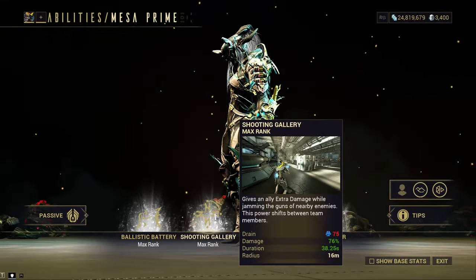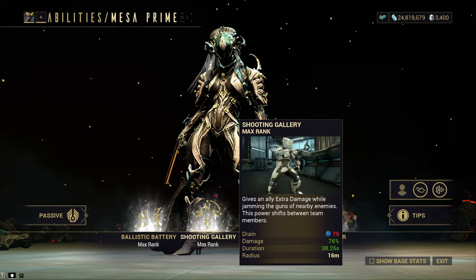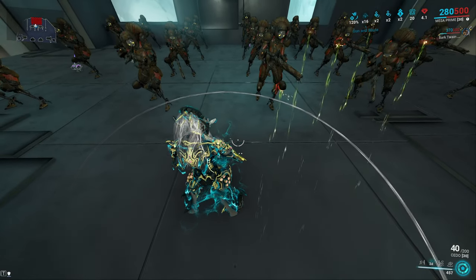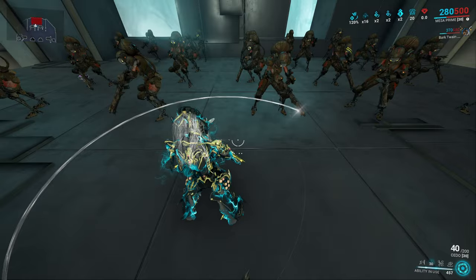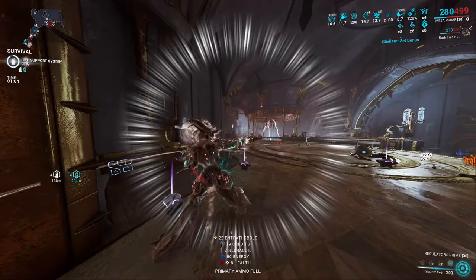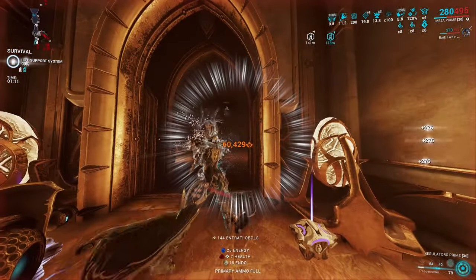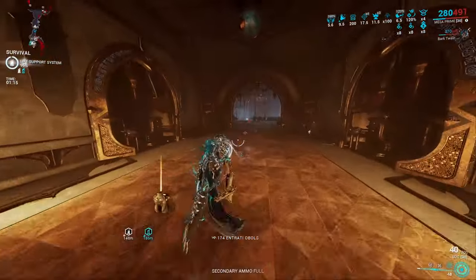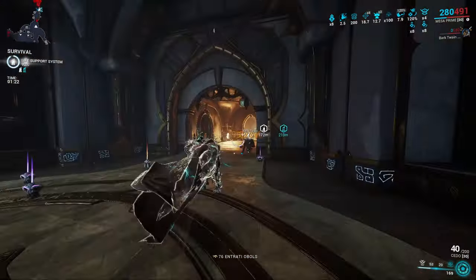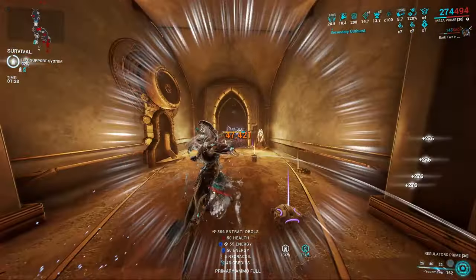Her second ability, Shooting Gallery, creates an energy ring around Mesa that increases her weapon damage and jams enemy weapons. The damage boost is additive to base damage mods, scales with Strength, and affects both melee and Peacemakers. Duration can be modded with Duration, and the jamming range with Range. In a group, one instance jumps between players while Mesa keeps one for the full duration — the buff stays on each ally for your total duration divided by the number of additional players.